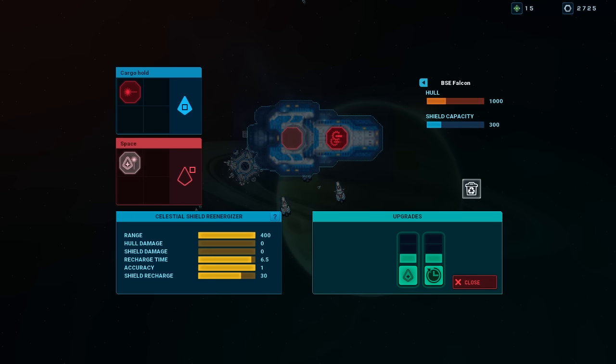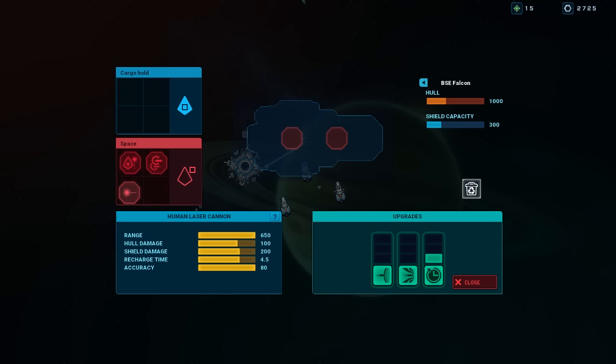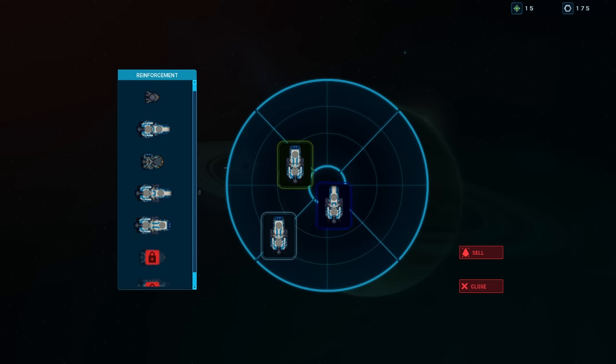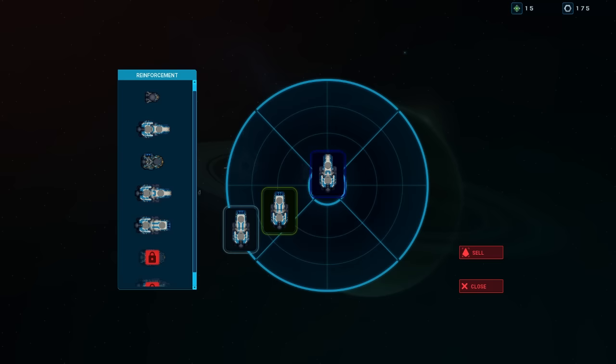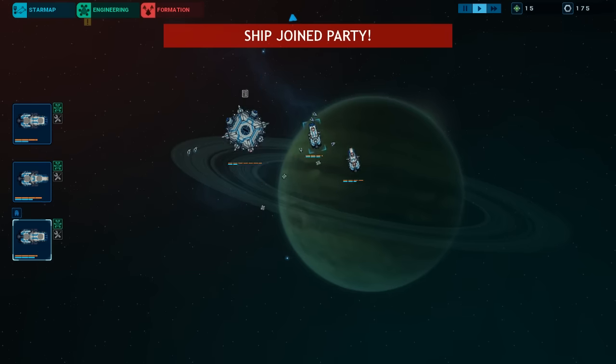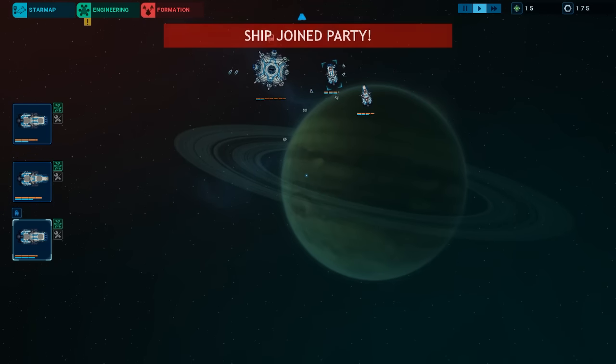Let's get the Falcon's stuff off in space. Let's do formation. Let's sell the Falcon — and that gives me enough for another Nightingale, perfect. Oh, I can change the formation around, that's neat. I didn't realize that. I thought it was just like you move the slots. Let's have him tank a little bit. We'll have the two Nightingales close. Ship has joined the party.